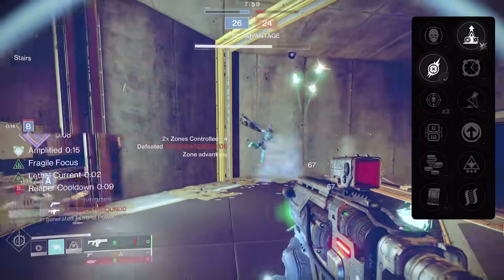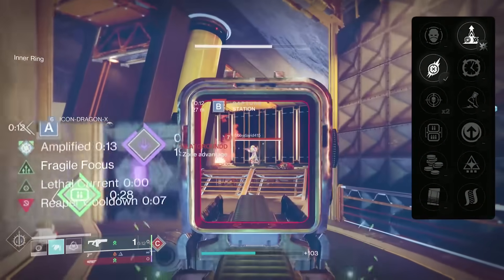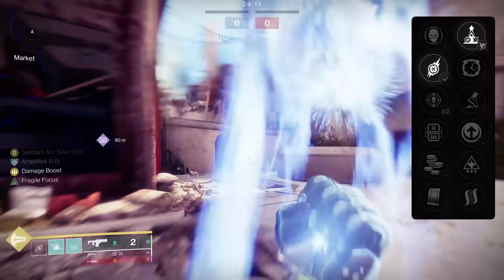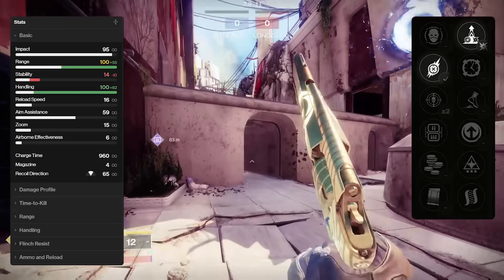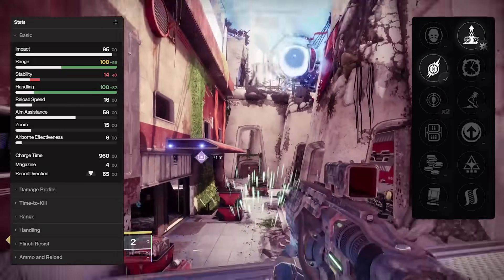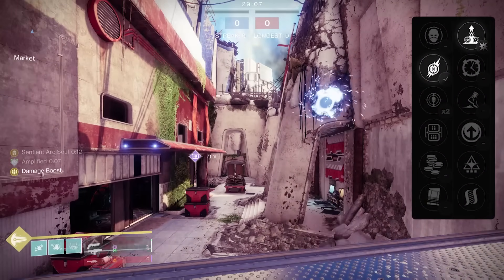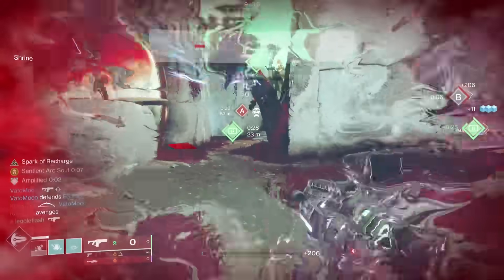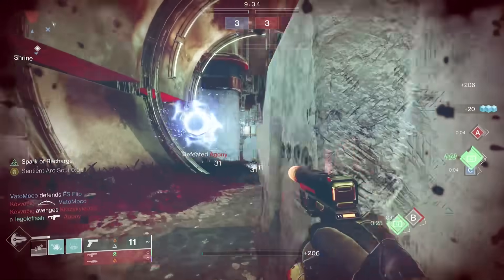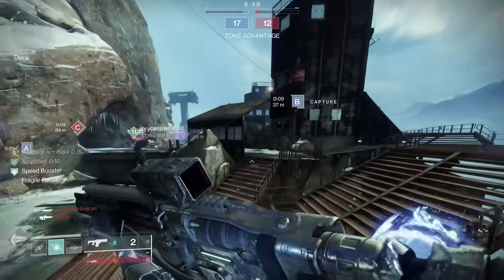And we're not even done yet. If you get amplified — which can be done instantly on a Warlock with Getaway Artist Exotic — you've got another 40 handling with a 0.95x ready and stow duration multiplier. You've now got the speed of Slick Draw without any accuracy downsides, before you even spec out the barrel, magazine, and masterwork. This is crazy.